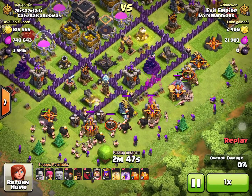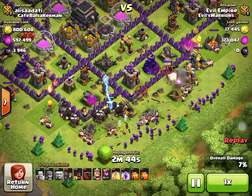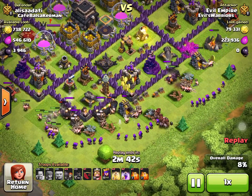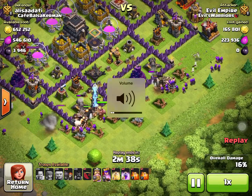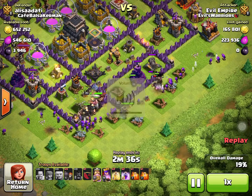I'm going to be attacking on my Town Hall 9 with my classic Jaiho Barch army, along with my heroes, and I will be using my spells in this attack.